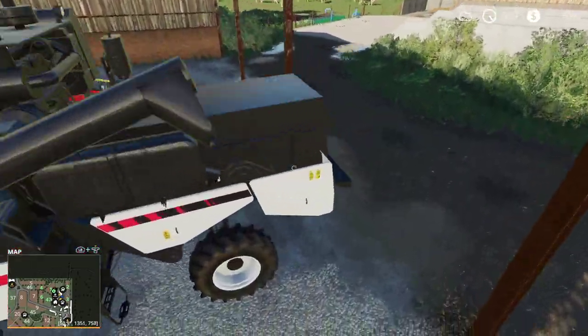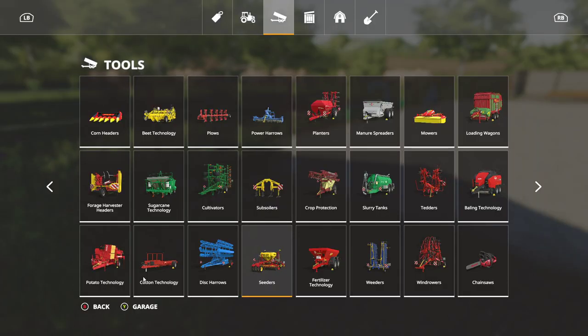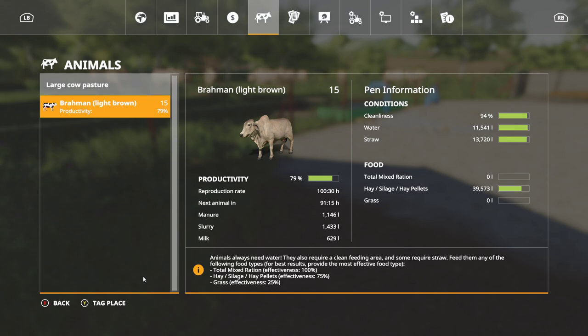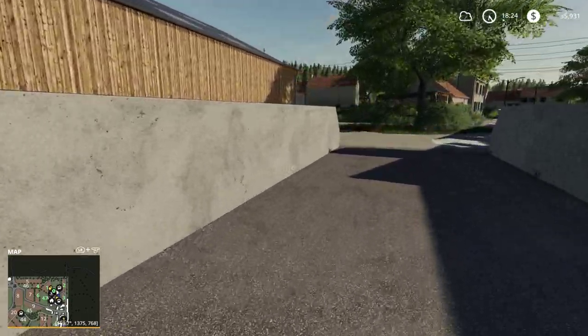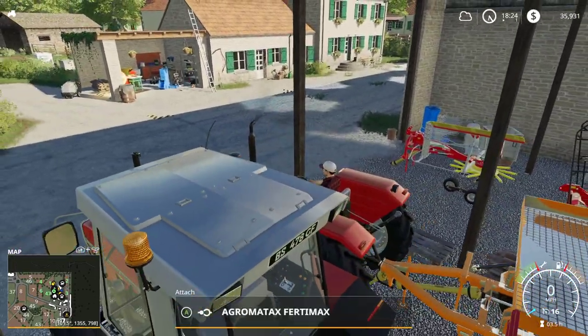We've got a lot of straw and we'll have more, but we're also out of hay. Let's look at the food situation for our cows before we go to bed. The cows are happy — they have 39,000 liters of hay. We'll fill that back up again in the next day or two, so they should be fine. They've got about four or five days of hay left. Productivity is at 80%, which is where it should be. Cleanliness is 94, so we could scrape the thing before we go to bed to make sure it's clean. Plenty of water, plenty of straw. I would not be remiss in commenting that the cows' production is slightly lackluster — they should be making us more money than that.